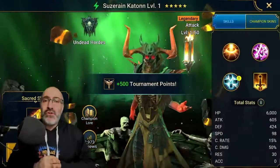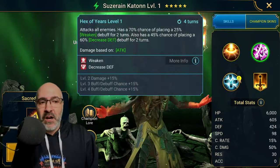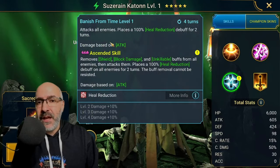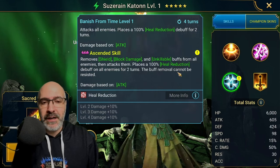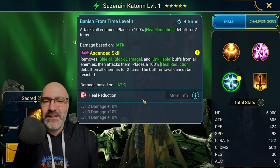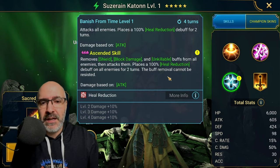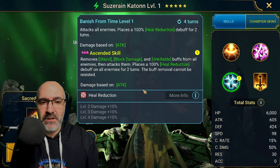Yes! Suzerank Town — actually not that bad. AOE is basically on all the skills. Great first stun instant channels, decrease speed on the A1, weaken and defense on the A2, and then heal reduction on the A3, which is really great for the spider in Doom Tower. There's also some stuff you can do with the duo here — removes shields, block damage, and unkillable buffs from everybody and places it with a heal reduction. Pretty solid right there.